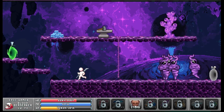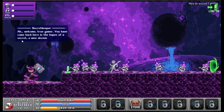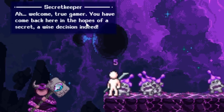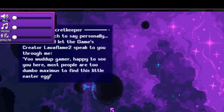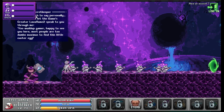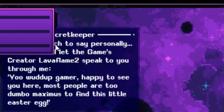I didn't really look up the exact way to do this, but I think you simply go back here on the portal. Ah, welcome true gamer. You have come back here in hopes of a secret — a wise decision indeed. I guess I'll have to look up the dialogue so we can see that tiny bit. I haven't much to say personally.